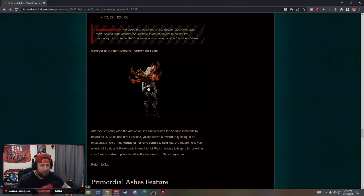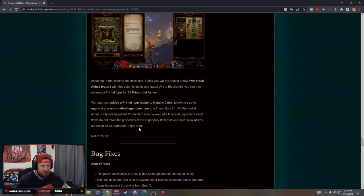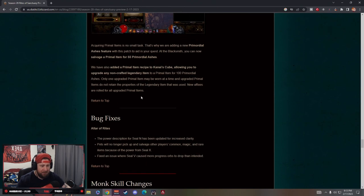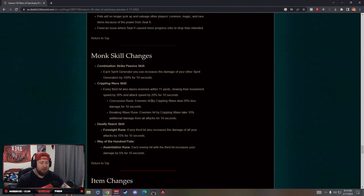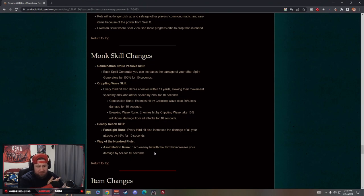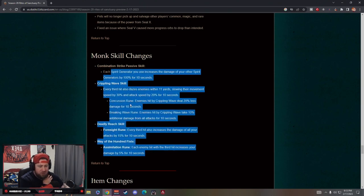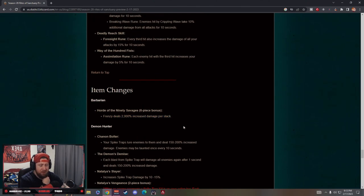We also get the Terror Wings cosmetic, which is a really cool reward. Premier deal and Ash features haven't changed. For class skill changes, Monk had no changes from the PTR — nothing too overwhelming, though the PTR did make some small improvements for Monk.